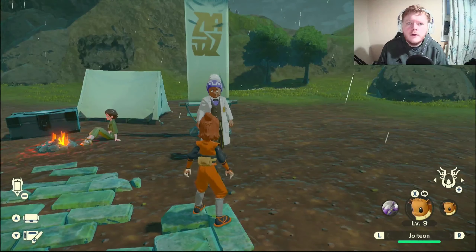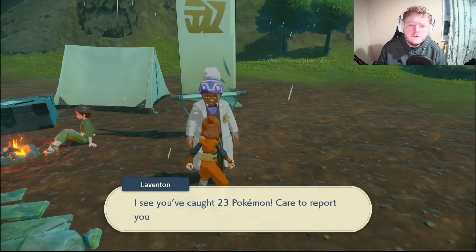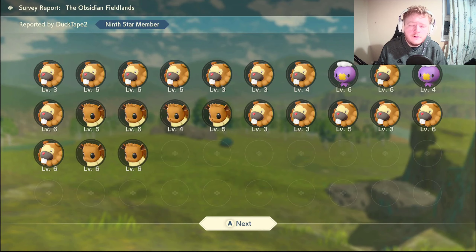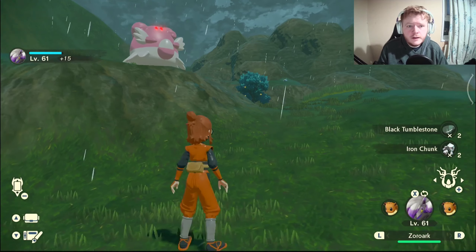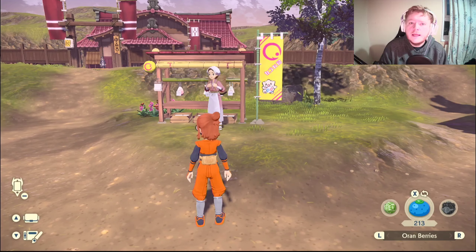If you've destroyed all the ore deposits, you can go back to the village and then come back and all the ore deposits will have respawned. Just keep doing that until you get a Thunderstone. Once you've got one, go evolve your Eevee into Jolteon.